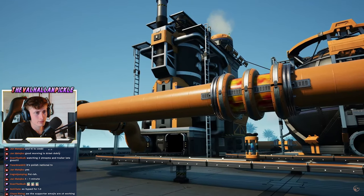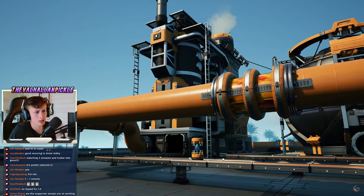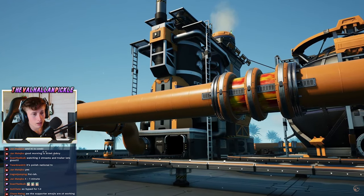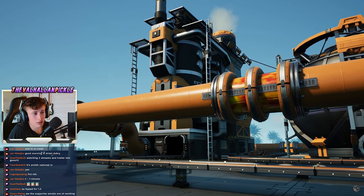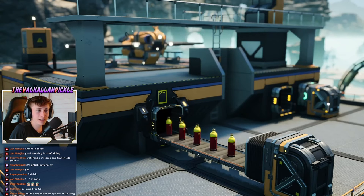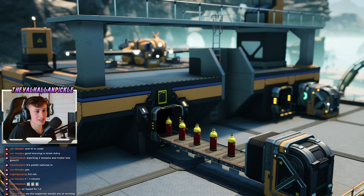Rocket fuel isn't turbo fuel's final form. There's actually one extra step called ionized fuel. By combining rocket fuel and power shards in the refinery, you're going to be able to create ionized fuel. It will also leave a byproduct of compacted coal. One thing I also want to mention on the topic of fuel types is that drones can now use most fuel types in the game — so drones are no longer exclusively for batteries. You can also take advantage of many of the different fuel types that you can package.